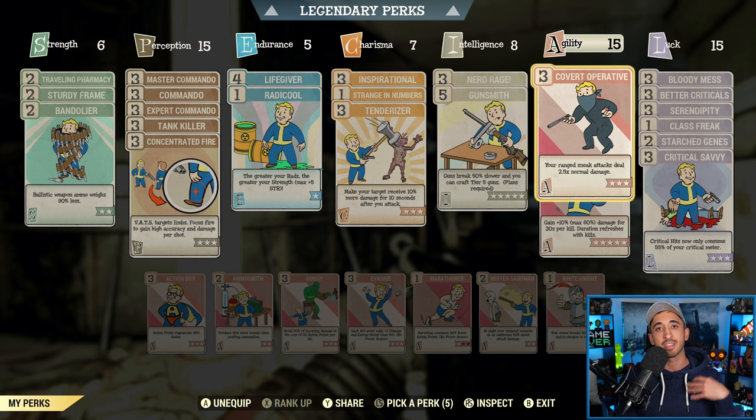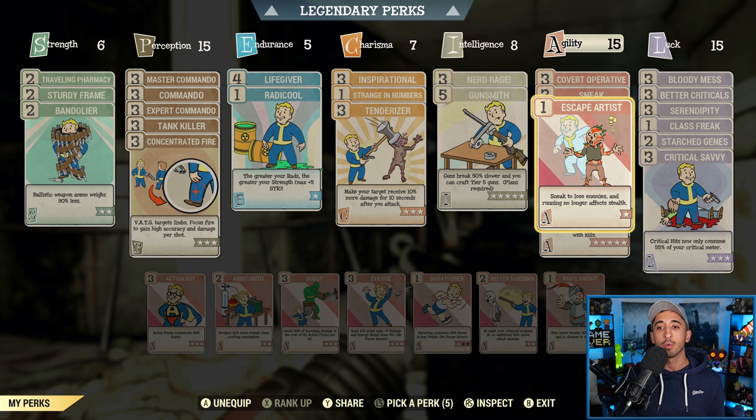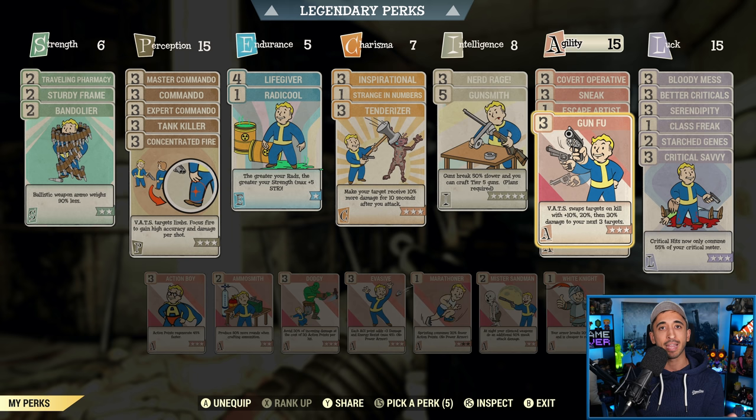Agility is the next most important special attribute for a bloodied sneak commando. First, Covert Operative — your ranged sneak attacks deal 2.5 times normal damage. Fundamental, you need this. You also need Sneak — you are 75% harder to detect while sneaking, which is why I never got out of sneak even walking right up to super mutants. Escape Artist — you sneak to lose enemies and running no longer affects stealth. Really effective for a sneak build, especially in Colossal Problem if you do get out of sneak. Gunfu — your VATS swaps between targets on a kill and you get increasing damage to your next three targets: plus 10, 20, and then 30%. I used to underestimate this perk card until I started using a sneak build where you can pick off targets and swap between them really easily. If you can spare it, I'd have Gunfu.